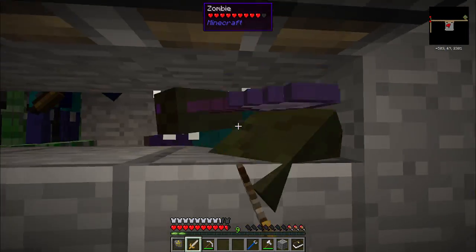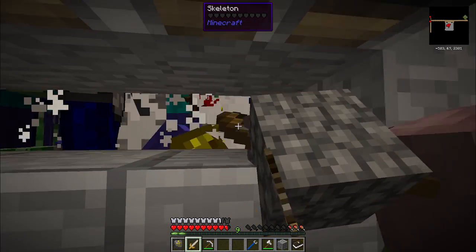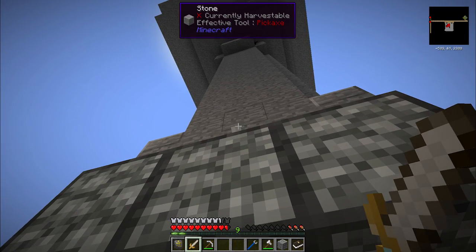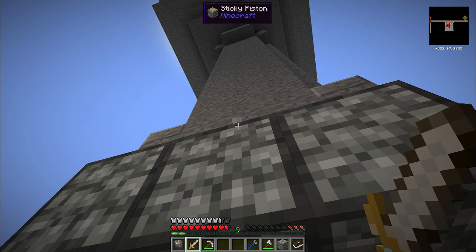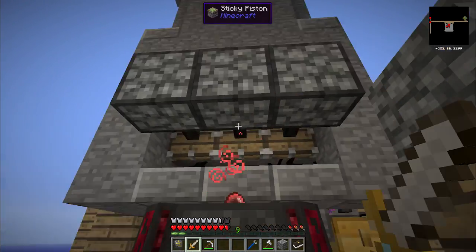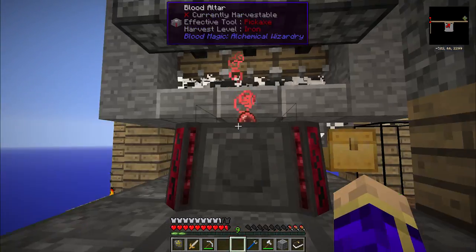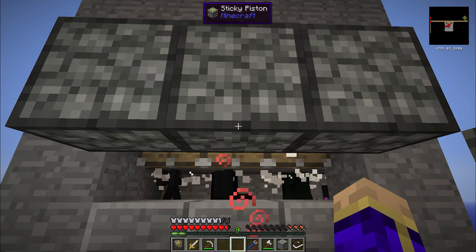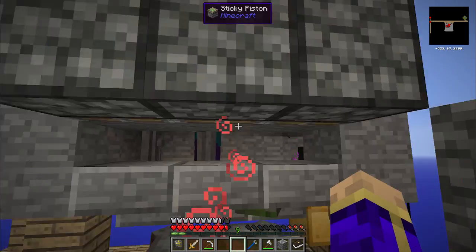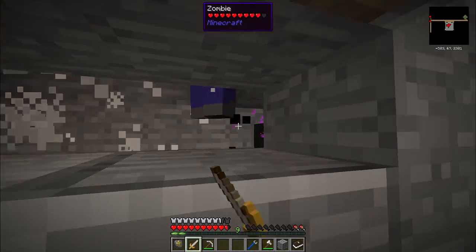Awesome, I'm very happy with this system. And when I want everything to die and get a lot of drops quickly, I can also make that happen by flipping this lever. Now everything but the endermen will die. Pretty happy about this whole thing.